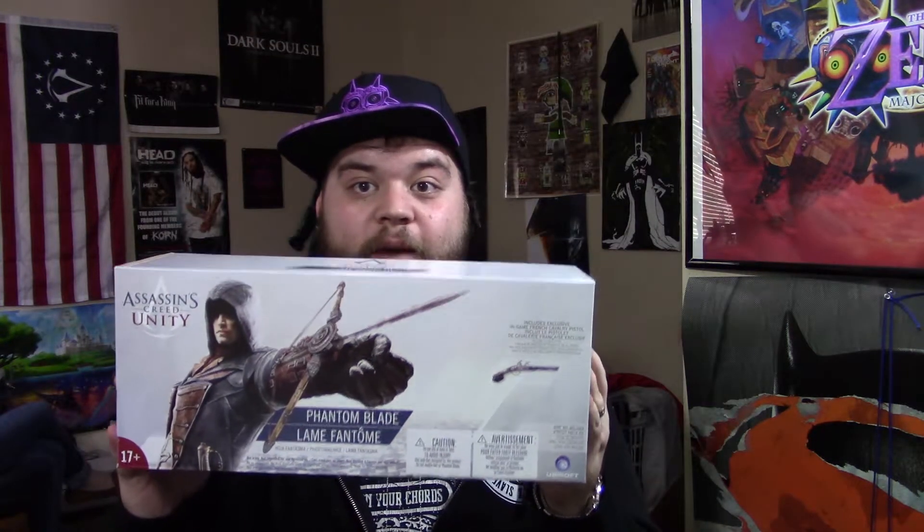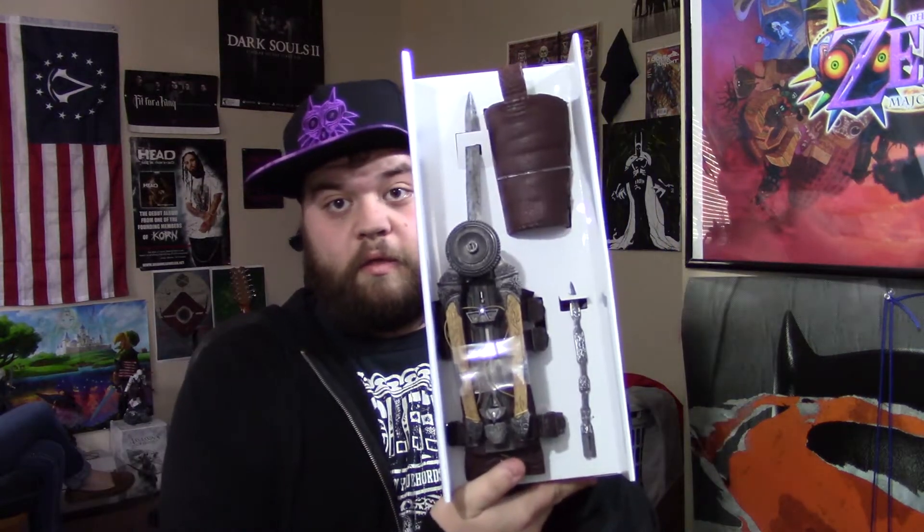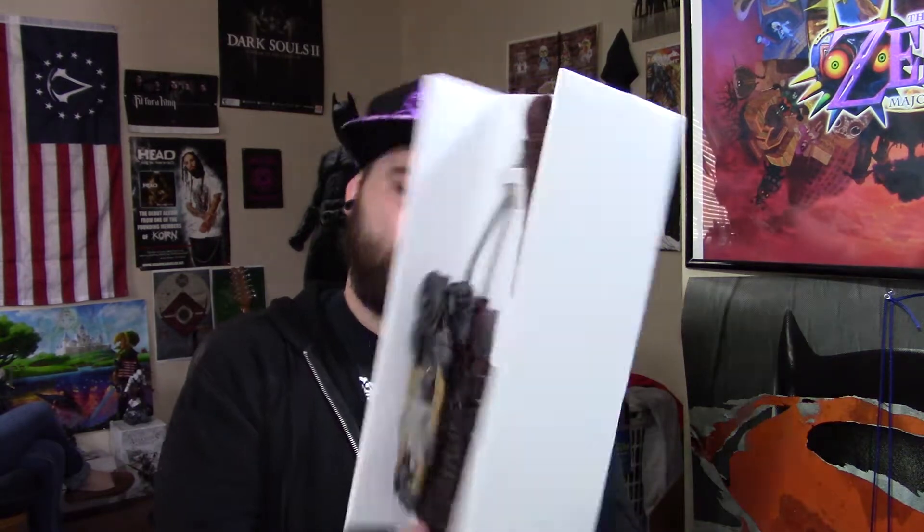I got a code for the game, even though I haven't played the new one really, so I'm probably not going to go back and play it anymore. But regardless, the hidden crossbow is cool. I might have to fight Raider with his crossbow. Check out the box — I can put that on display. This is the Phantom Blade Kit. It feels really good. I got it from the Ubisoft store, so it better be good.